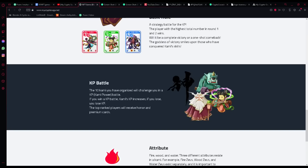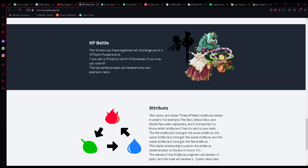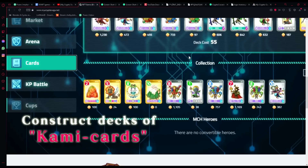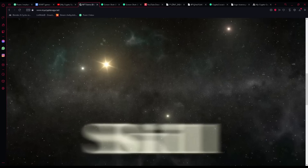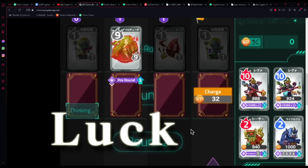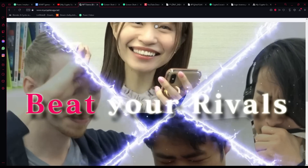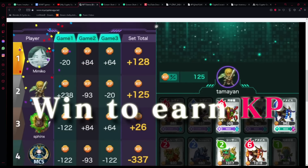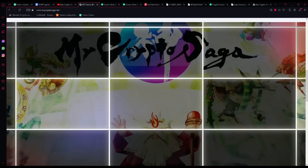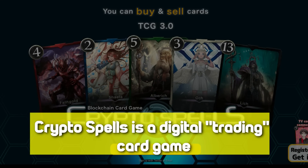Players gain Kami Power (KP) as they win matches, and can transform Kami cards into Shin cards after acquiring enough KP. These Shin cards are non-fungible tokens (NFTs) placed on the blockchain — the only way to earn them is to demonstrate your abilities in the arena. Players who participated in My Crypto Heroes may convert their heroes into Shin cards and GUM, which can be used to purchase additional Kami cards. My Crypto Saga does not require users to be familiar with blockchain games or NFTs, although there are obvious benefits to doing so.